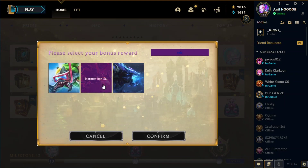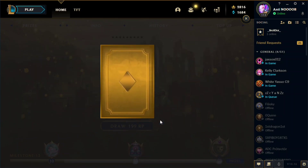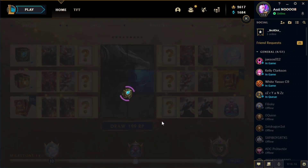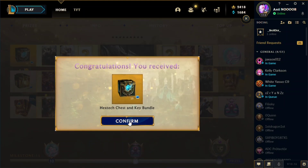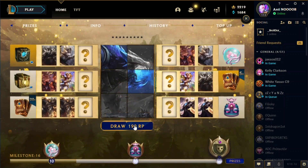Here we got Rek'Sai — I still don't own the Rek'Sai champion, so let's pick that. Let's draw and test our luck here. Sorry for the dog noises, but let's proceed. We're going to try and see if we can get the lucky card draw.